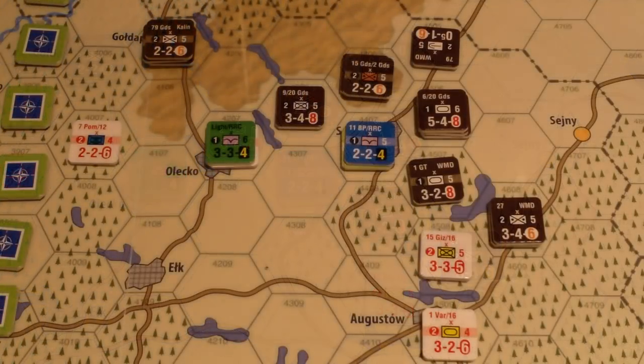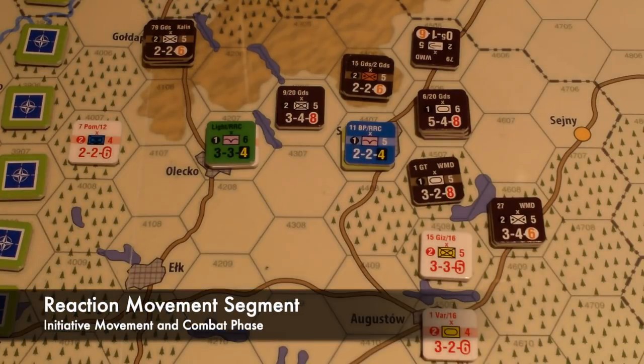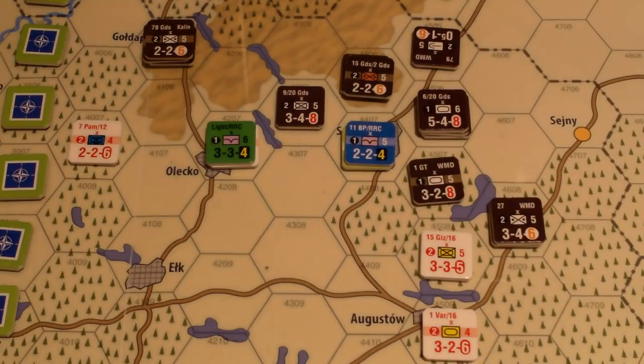That's all the exploitation combat the non-allied player wants to do — they could have attacked in Bialystok but with that two-column shift for exploitation combat they'll skip it. The next segment in the initiative movement and combat phase is the reaction movement segment. The non-initiative player — the allies — can move all their units to the extent of their movement allowance. They can't do air mobile or sea movement, but that's not necessary for this scenario anyway. After they move comes reaction combat.